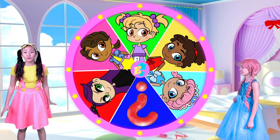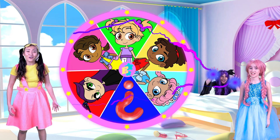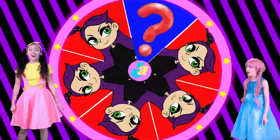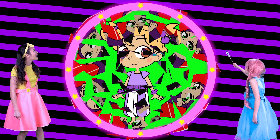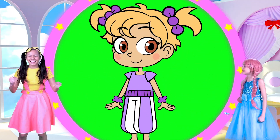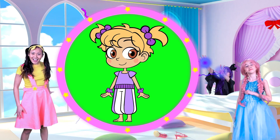It's time for spin number four! If we land on Malice again, we could lose the whole game! Oh no — quick Olivia, use your wand! It's Esme! We did it! Our hero powers are stronger than your villain powers any day, Malice!